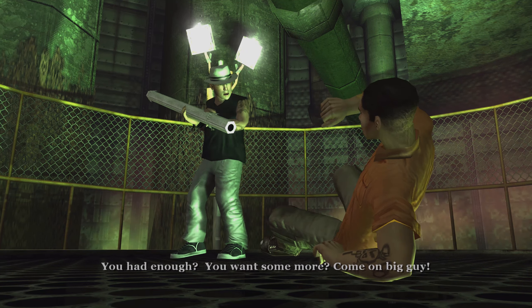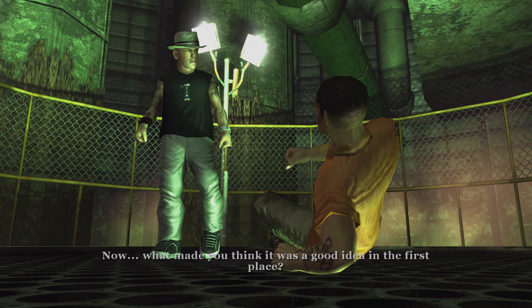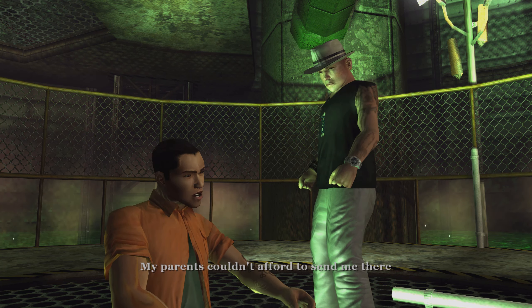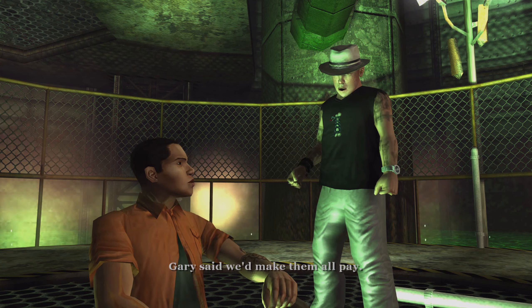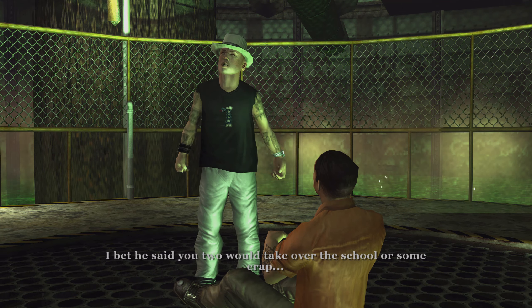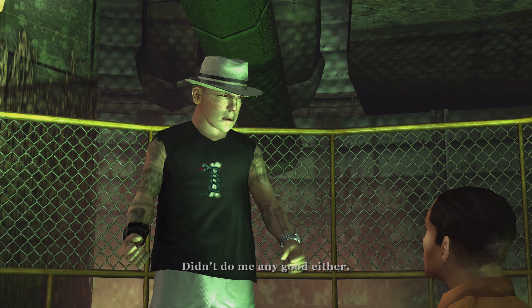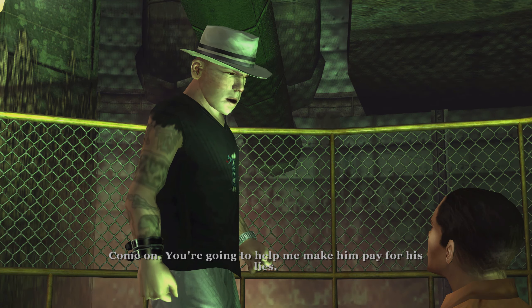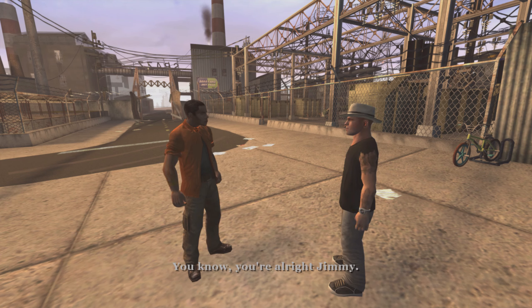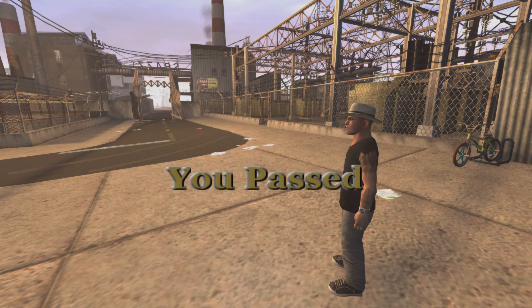After the fight, the cutscene plays: 'You had enough? Come on big guy, you still think messing with me is a good idea?' 'I hate that school — my parents couldn't afford to send me there and now I'm stuck in this dump. Gary said we'd make them all pay.' 'Wait — Gary? That backstabbing sociopath put you up to this? He told me the same garbage.' 'Come on, you're gonna help me make him pay.' 'Oh hell yeah! You're alright, Jimmy.' Max respect with the Townies!